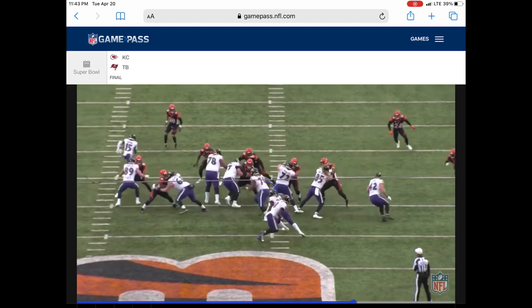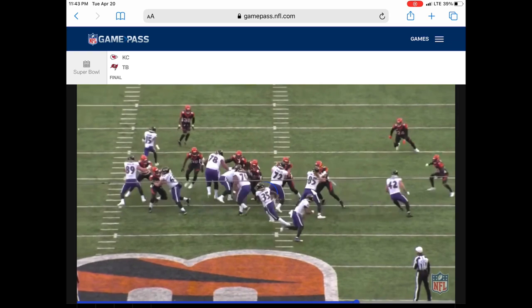This will just be 70. Fluker pulls right here into the alley. Nice block by Fluker — cleared him out. Good block.